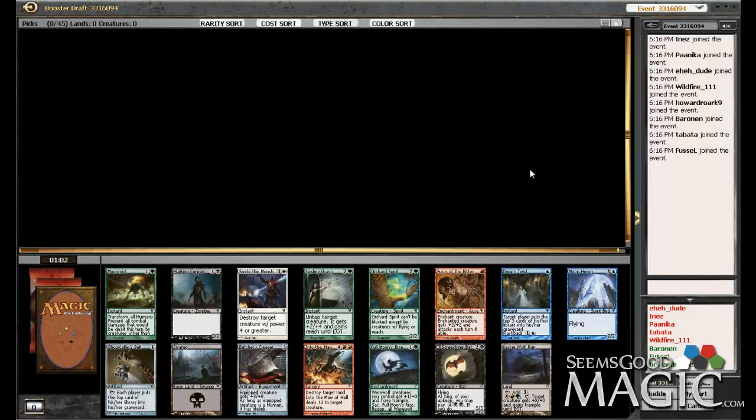Hello everybody, Alex from SeemsGoodMagic.com here, doing an Innistrad 8-4 draft. If you watch my drafts, I usually do Swiss drafts — I think they're a lot more fun. They let me make picks towards an archetype that's not necessarily the best, but the most fun. This time around I'm probably just going to try and pick the best cards.